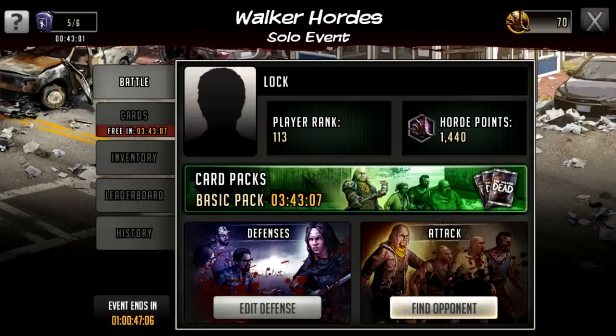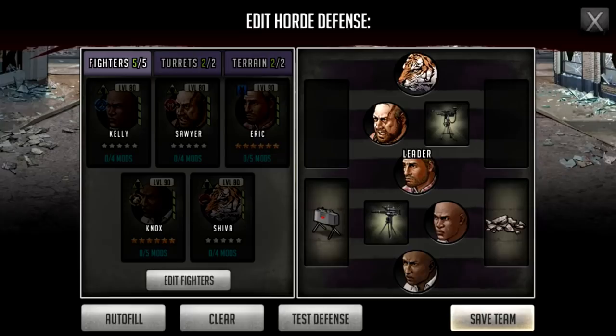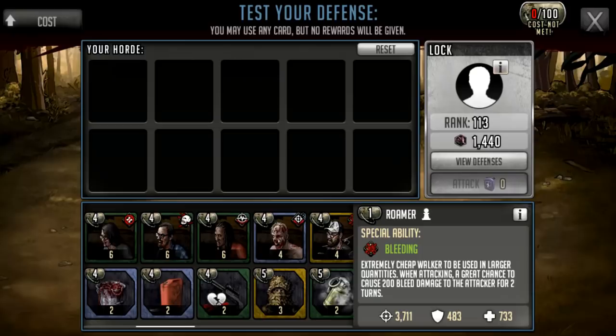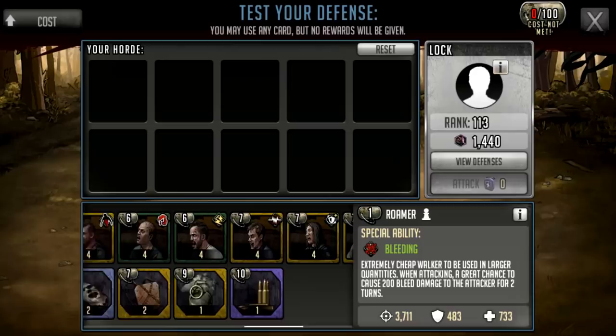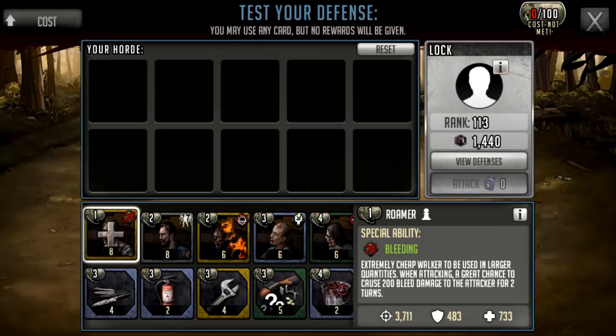One great thing about this mode: when you click edit defense you can test your own defense. If we click test defense we can attack against our own defense, and not only that, you can test it with all the cards available to you in your league — not just ones you've opened. It gives you a good idea of how to build teams and test things out. I think that's an absolutely amazing feature — hopefully they add that to raids where you can attack your own defense team too.